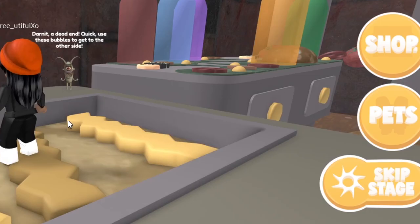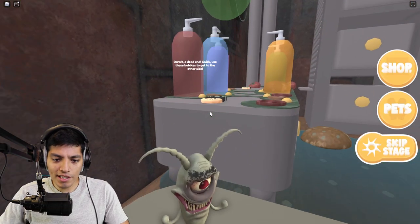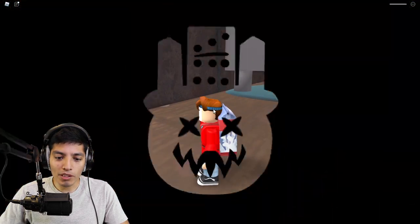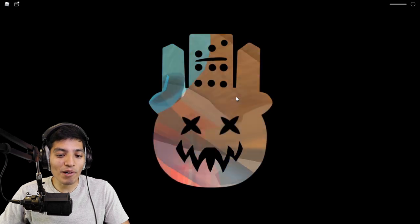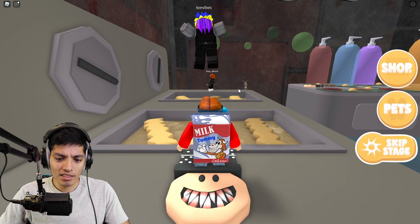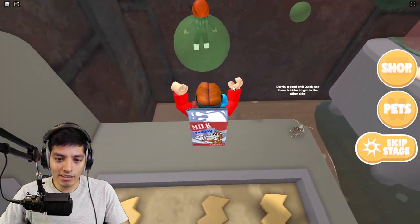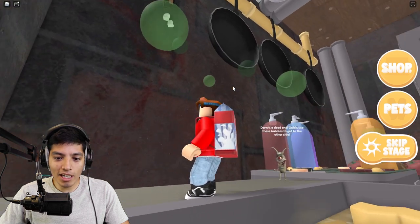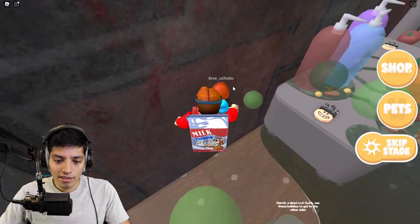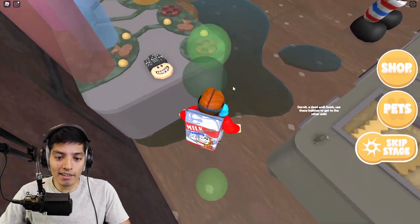I'm gonna follow her, she knows the way. Which one girl, let me know! She is an expert. Darn it, a dead end. Quick, use these bubbles to get to the other side. Where the heck are the bubbles? We just fell and broke our ankles. We gotta be quick because the bubbles disappear. Okay it was this one then this one — oh you gotta jump! Here we go, here go — no! Oh my god, okay!